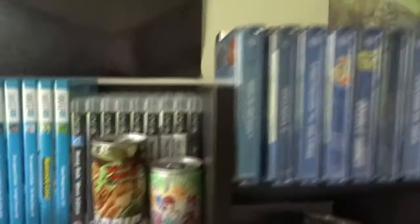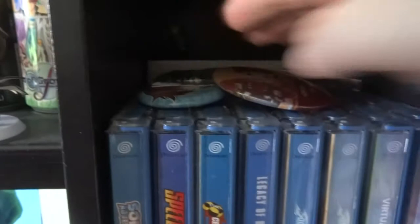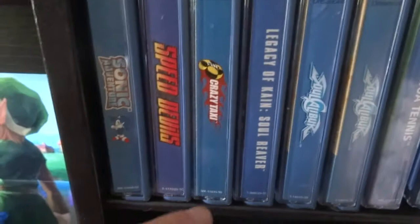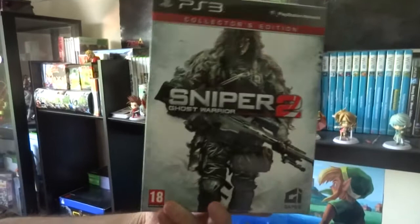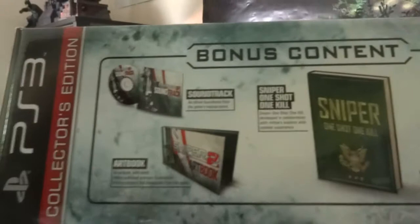Dreamcast games - look at this top section. Skies of Arcadia - all of those are collectable. Underneath we have Chase McCain in the darkness from the Lego game, Virtual Tennis 1 and 2, two Soul Caliburs, Crazy Taxi which is an absolute classic, and Sonic Adventure. There's also a PS3 collector's edition of Sniper Elite 2 which Aiden got as a prize from a gaming quiz - quite an odd thing to give as a prize. It has a soundtrack, art book, the usual stuff. And then the Master System box with the iconic grid on it.